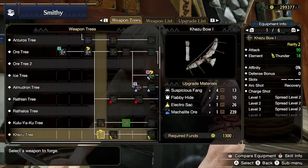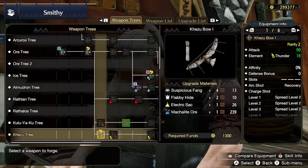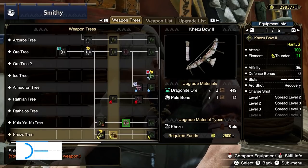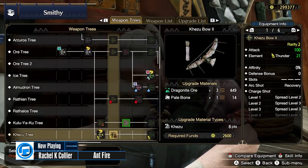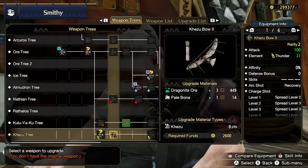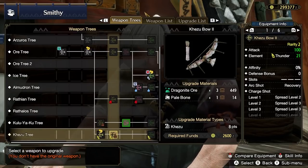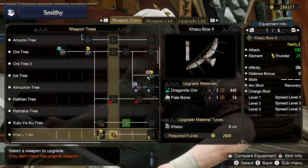With Dragonite Ore now available, you can upgrade the Khezu Bow. Upgrade the Khezu Bow to level 2 using 3 Dragonite Ore, 1 Pale Bone, and 8 points of Khezu Materials. This is going to be your bow to get you through the rest of low rank — there will be a side grade or two, but this is your primary.